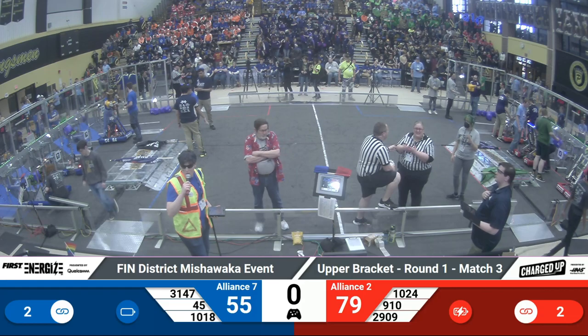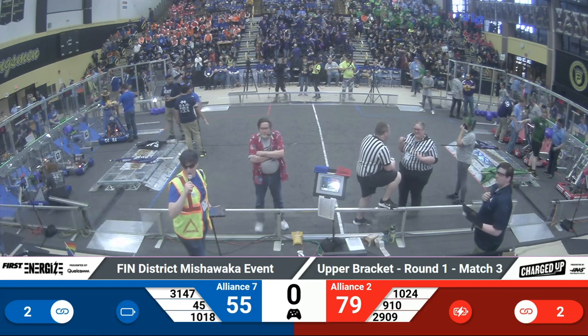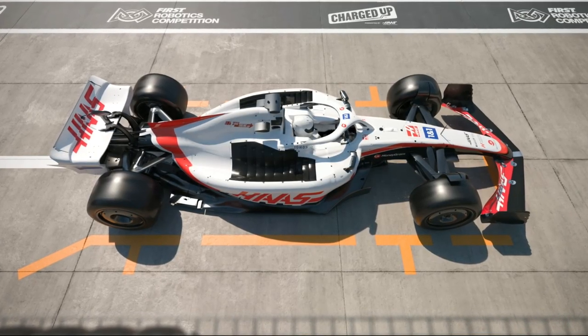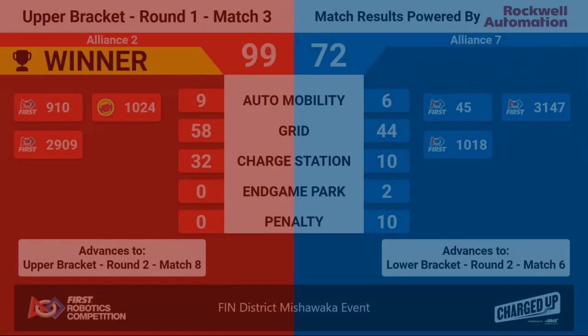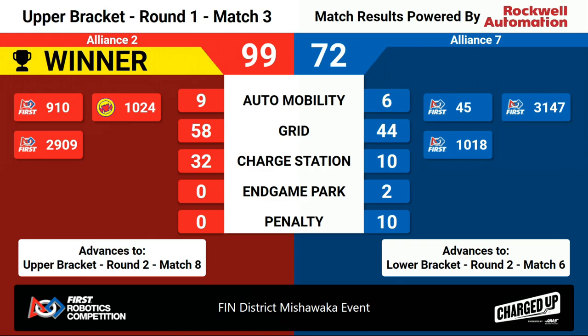Take a look at our scores for this playoff match. It's the Red Alliance — the number two seed will advance into round two, match number eight in the upper bracket. Alliance number seven will move on to the lower bracket, round two, match number six.